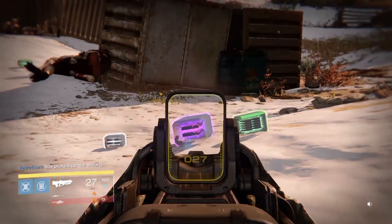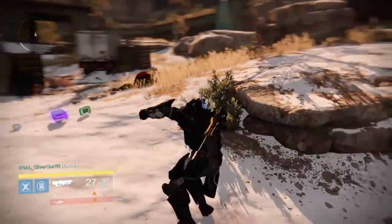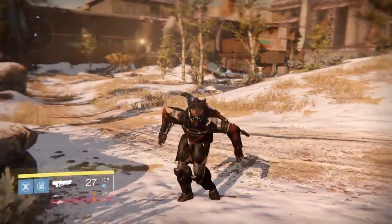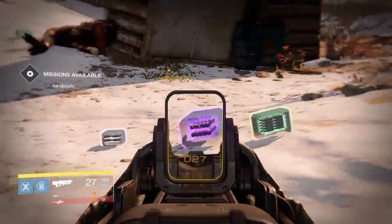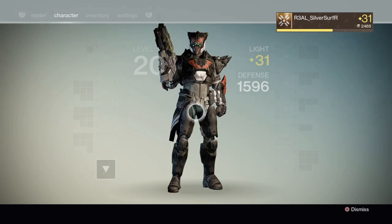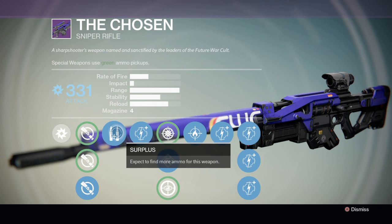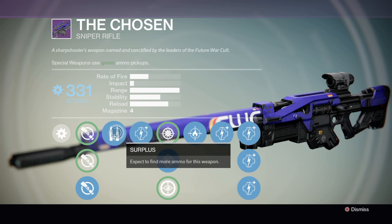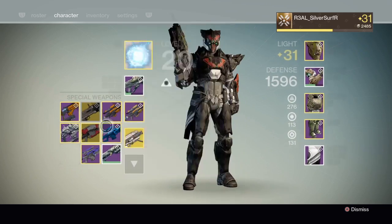Right here I'm using my Titan and he doesn't have Ruin's Wings. The way of obtaining five rockets every time - and it works for Gjallarhorn, any rocket, any LMG, anything - is you just need a sniper rifle that has Surplus on it. This one doesn't have Surplus, but this one, the Chosen, has Surplus. It's random which sniper has Surplus, but it only works for a sniper.